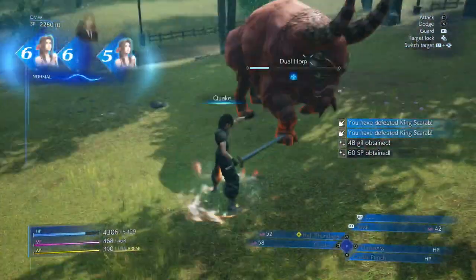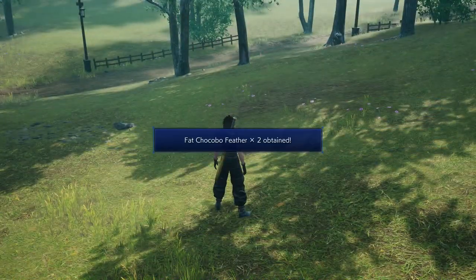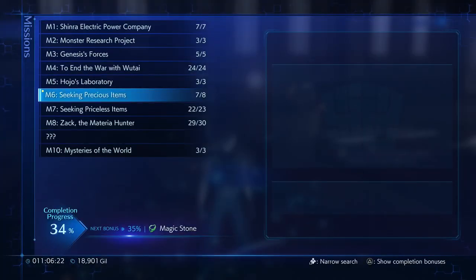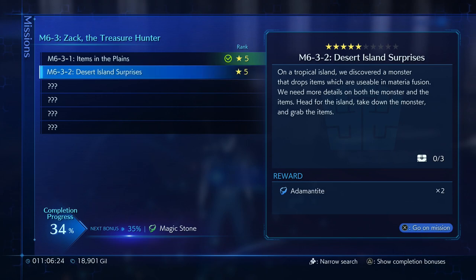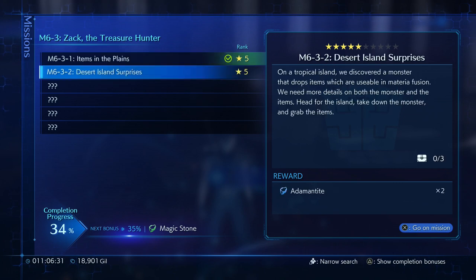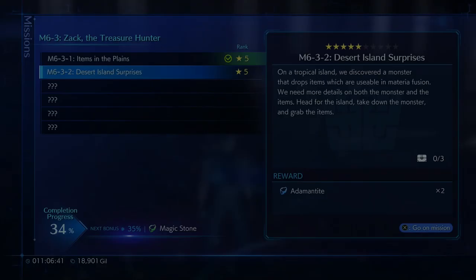So the Dual Horn here usually has a barrier that either prevents magic or physical attacks. But Costly Punch is neither of those, so it just goes right through that. In Tropical Island: discover a monster that drops items as a reusable material for fusion. Head to the island, take down the monster, and grab the items.